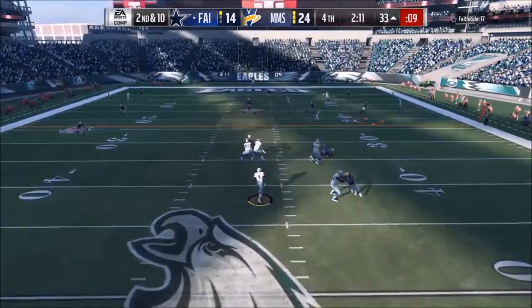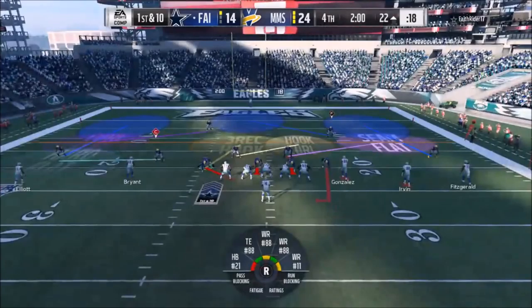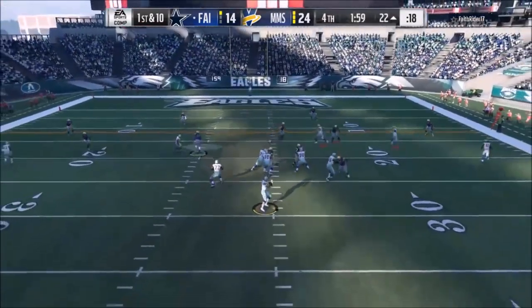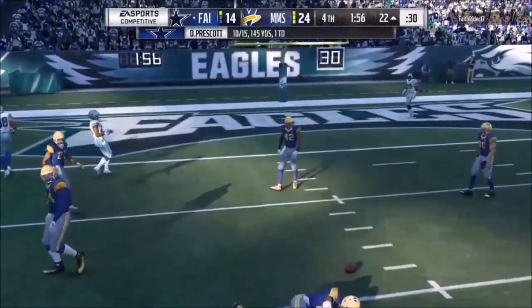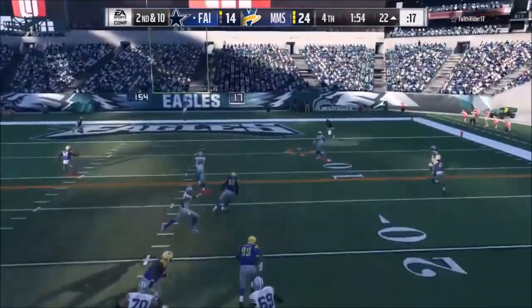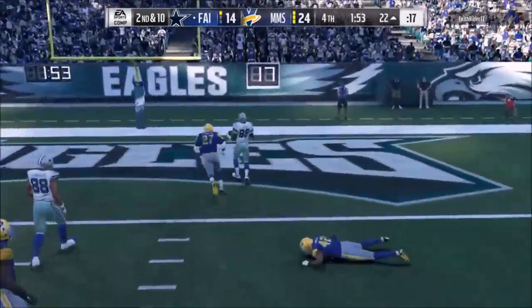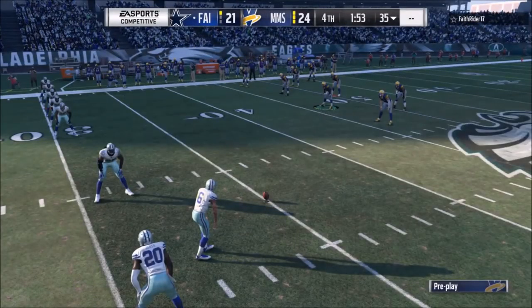2nd and 10 — I'm dropping back, watching for the deeper routes. Realistically, the faster he scores the worse it is for me — so if he wants to dink and dunk, he can do that. I jump underneath for a nice user — that doesn't happen, the game screwed me a little bit. But nothing too serious. 2nd and 10 — he throws it to the playmaker and gets the touchdown. But it all comes down to this — the onside kick.